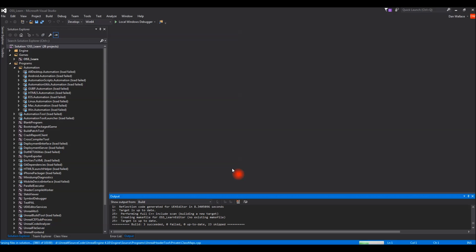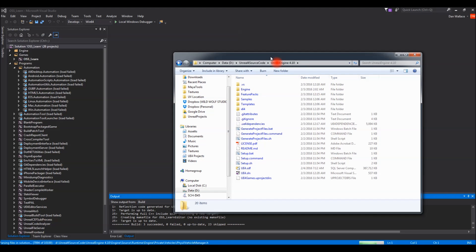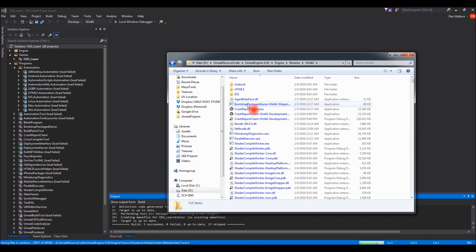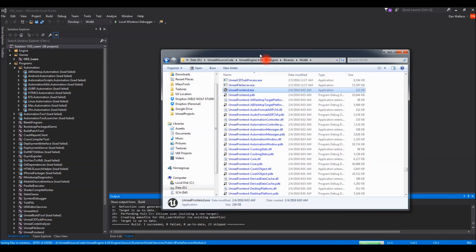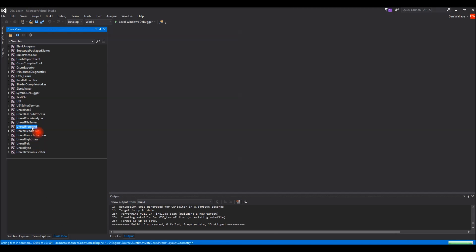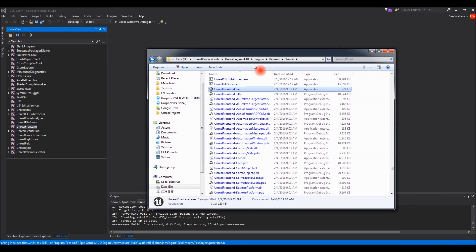Now that the editor build is done, we need to use UnrealFrontend.exe to package the project outside the editor. If you built from source you'll already have it — it's located under Engine/Binaries/Win64/UnrealFrontend.exe. If you don't have it, go to Class View in Visual Studio, find UnrealFrontend, right-click it and build. Then go ahead and open UnrealFrontend.